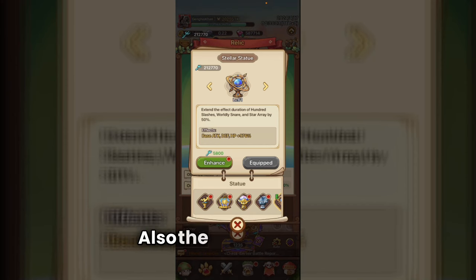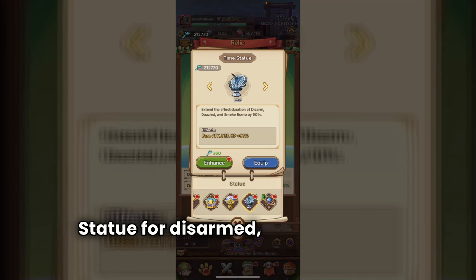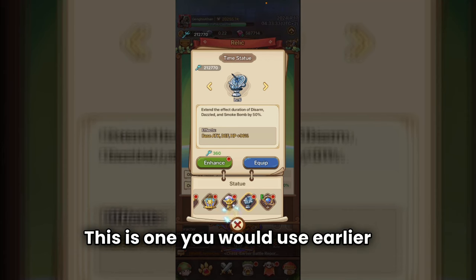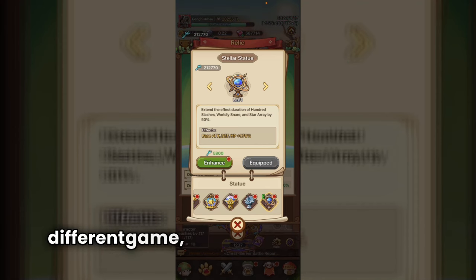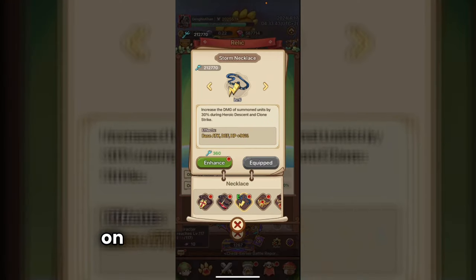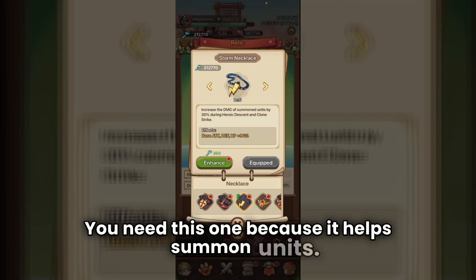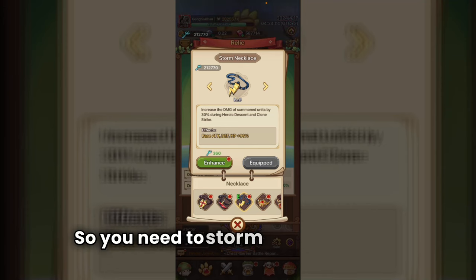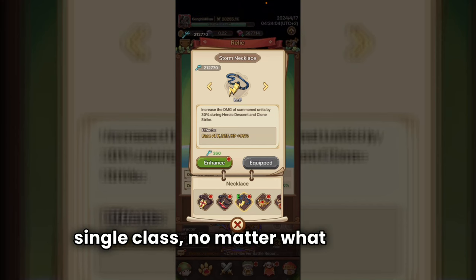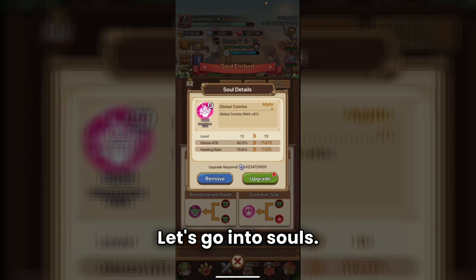The Stellar Statue is also kind of a must. Some people use the Time Statue for Disarmed, Dazzled, and Smoke Bomb — that's one you'd use earlier in the game before you get Worldly Snare. Once you get Worldly Snare it's a different game; you have to put this statue on. For the necklace, there's really only one option: the Storm Necklace. It helps summon units, and Clone is so overpowered that every single class should be using this necklace.